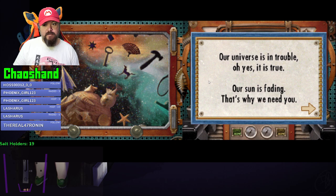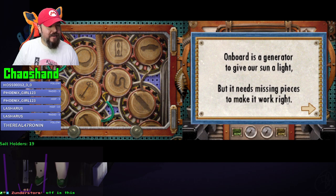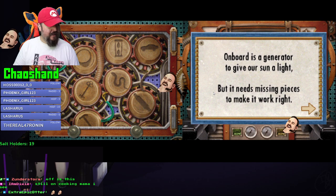Okay, I mean to move on - our universe is in trouble. Our sun is fading, that's why we need you. It's I Spy Universe, a light, but it needs missing pieces to make it work, right?